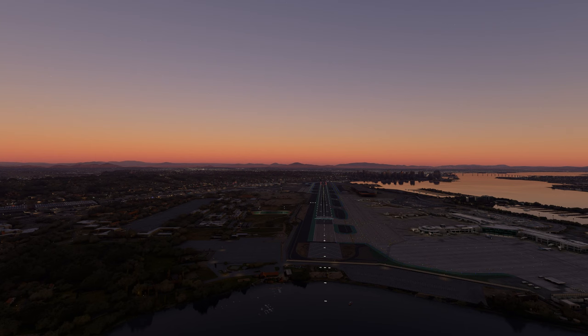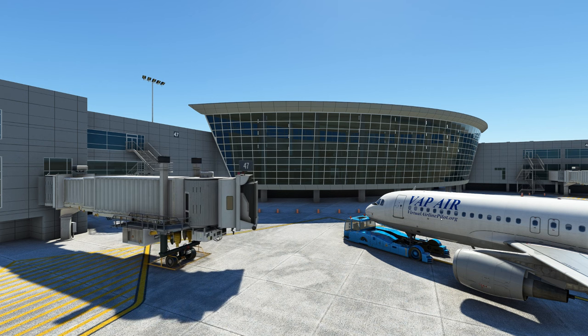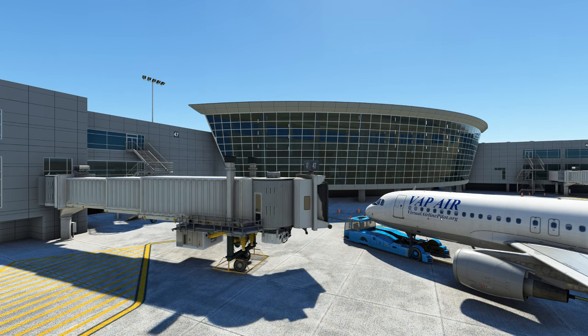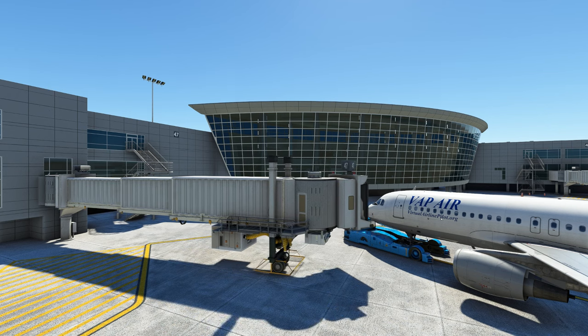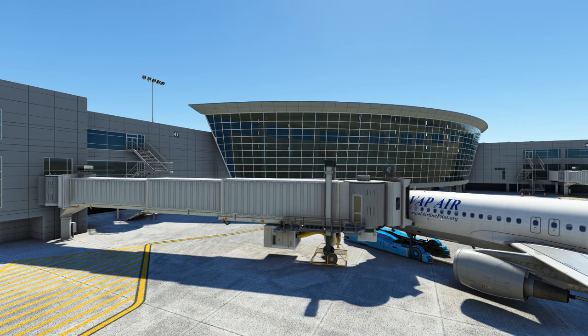Okay, jetway test. Here we are at San Diego stand number 47, right in front of the terminal. I've got the APU on, which is why you can hear the sounds, and we've got the ground power unit out of the way. Let's test the jetway. It's a nice motion — not too fast or too slow. The jetway visually looks really good, the wheels turn, and there are no stairs going into the ground which is fine. Apart from the fact it's gone through the skin, like almost every jetway does, that's a really good motion.